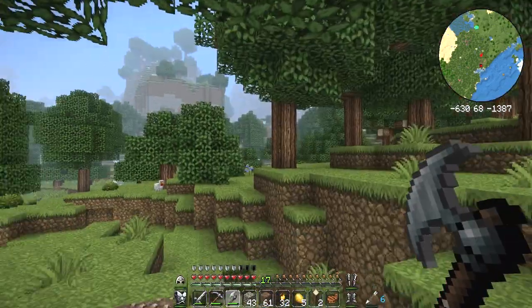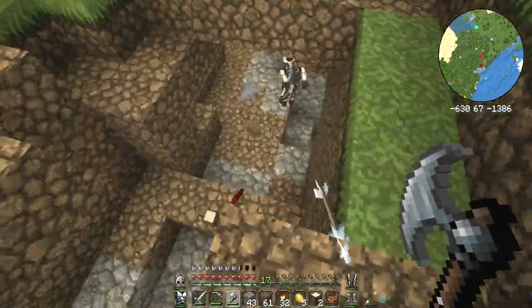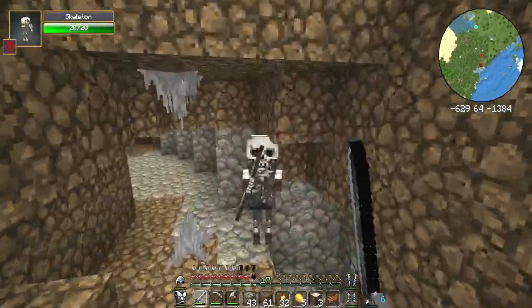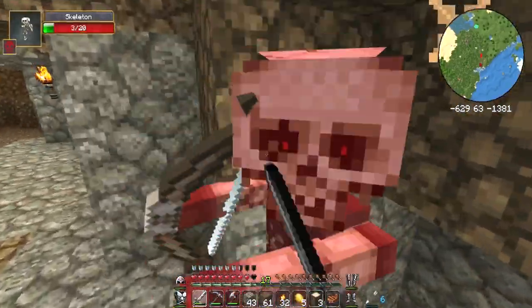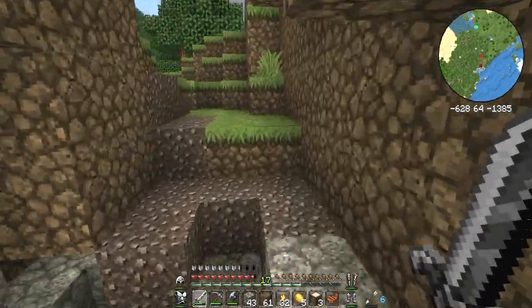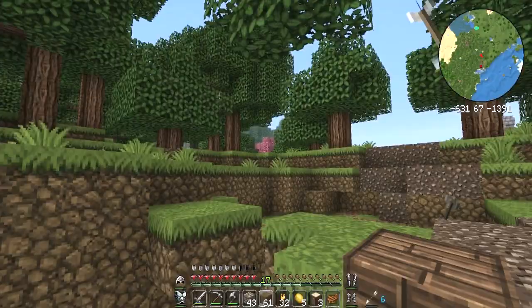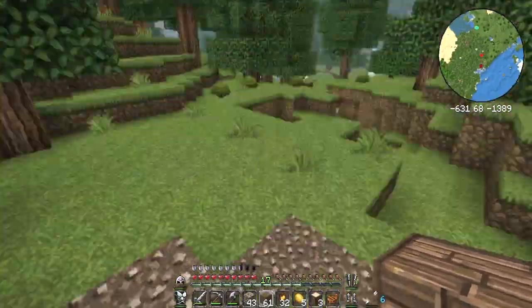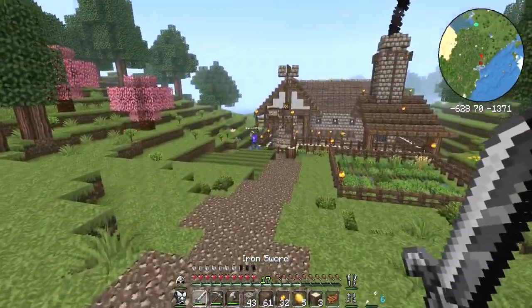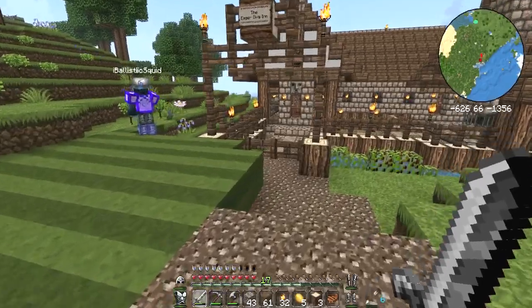Where are these seeds? I've got some in my chest if you want some. There you go — give me your seeds, thank you. Let's make some more lawn. There's a big hole in the ground here Squid — was that you? That was the creeper. I'll let you off. There we go, we ruined our path, but that's fine. It was actually a gravel path.